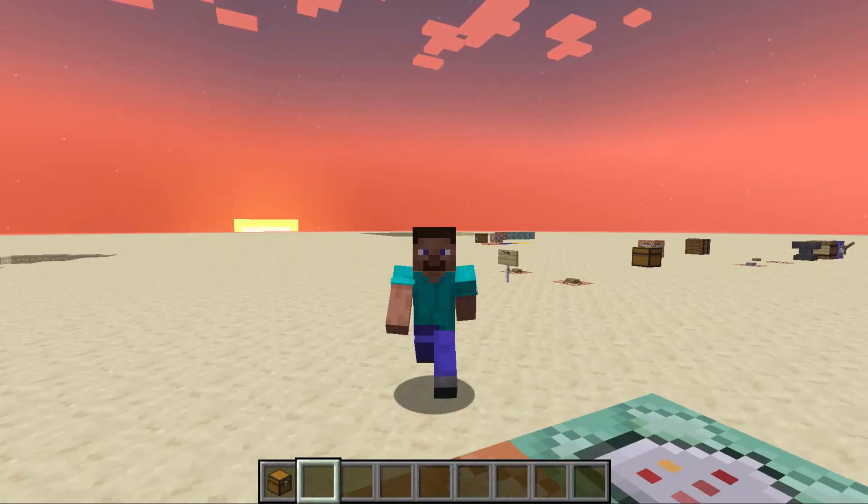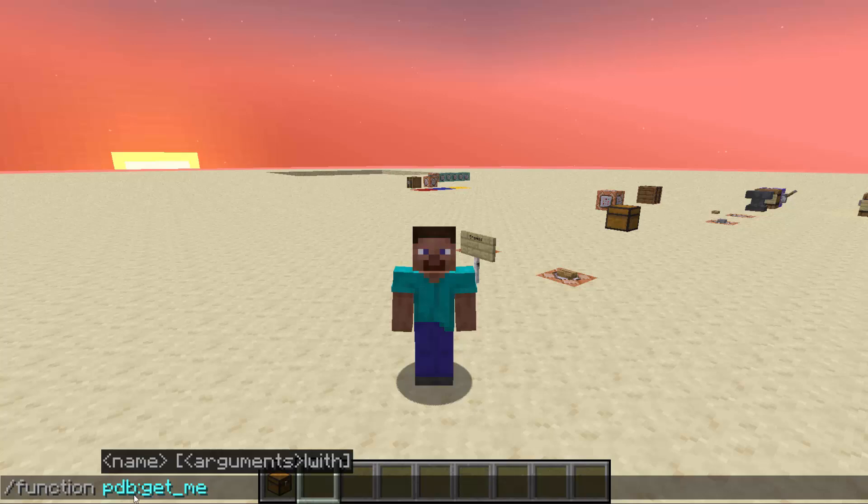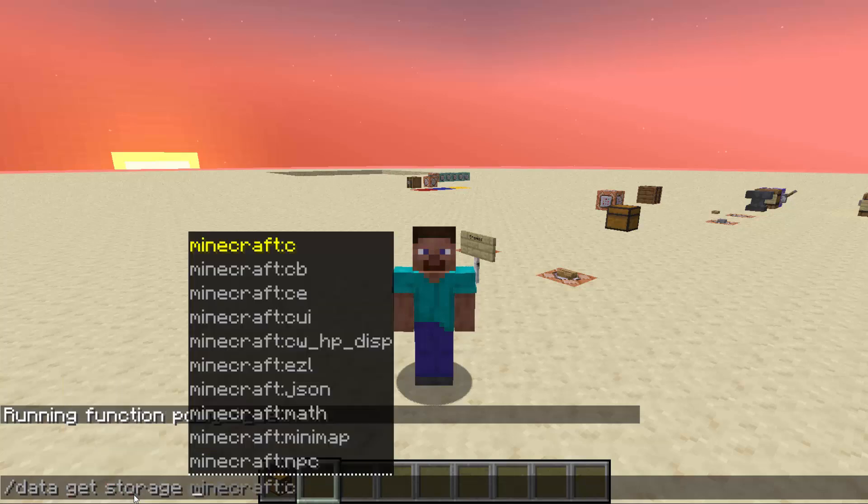So if I wanted to save data to this player, I would handle it inside of a function so you can handle each player separately. Essentially, I need to run slash function PDB get_me — the player that runs this command is the player whose data it obtains. If you do execute as @a, things will get overwritten and nothing will work. This is really a data pack-only utility, because you need to handle one player at a time, doing as @a run function, and then in that function you run get_me paired with other things.